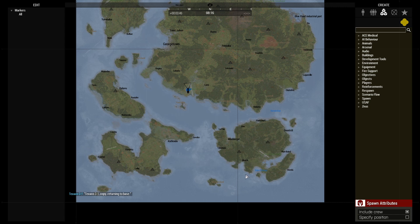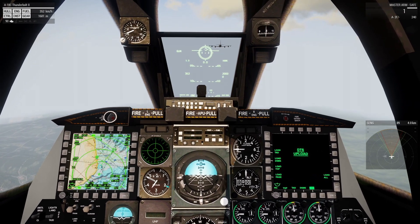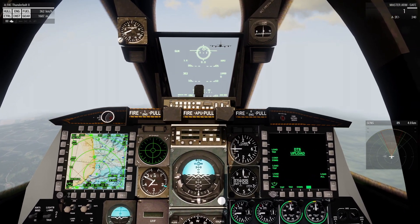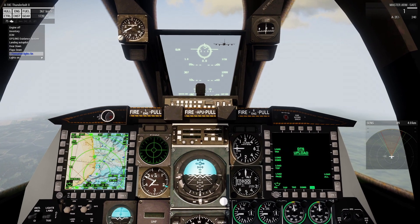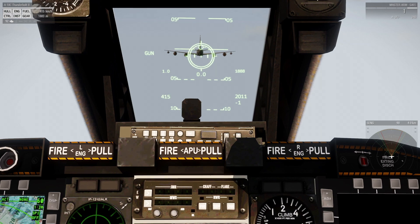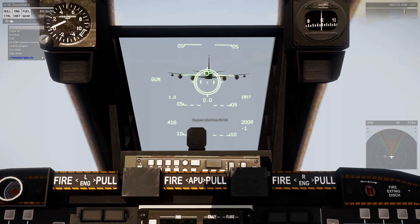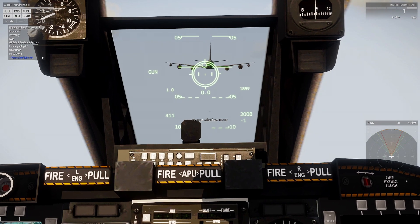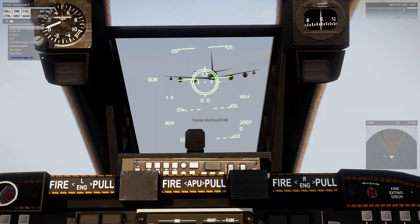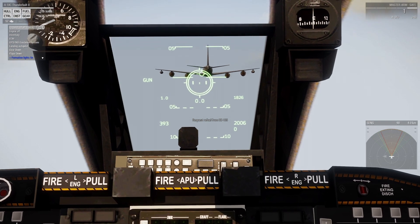As for the fueling process itself, it's pretty simple. The first thing you'll want to do is open your refueling hatch. Then approach the aircraft from behind, and once you're within range you'll have an option in the scroll wheel menu for 'Request Refuel' from whatever tanker. Once you hit that, he'll let you know you are clear for approach and lower his boom.